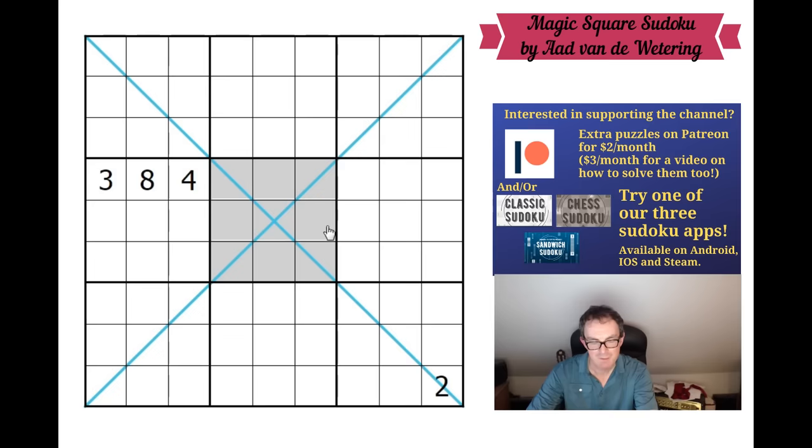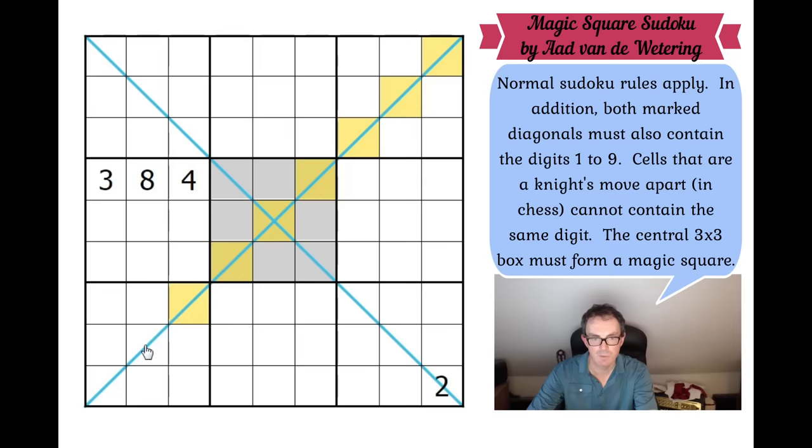Now, to be fair, there are some extra constraints in this puzzle, so I'd better tell you about those. The two marked diagonals here have also got to contain the digits from one to nine — that's one extra constraint. And there is a Knight's move constraint here, which means that if we look at a cell like this one, this contains a four. If this was a chess knight, a chess knight could jump to a few different squares — look, you could go to all of those squares. Now that means that none of these yellow squares is allowed to contain a four. So similarly, for this eight, we would be able to eliminate eight from all of those squares as well, as well as the obvious ones. Obviously, there couldn't be an eight in any of those squares by the normal Sudoku rules. So there's a Knight's move constraint.